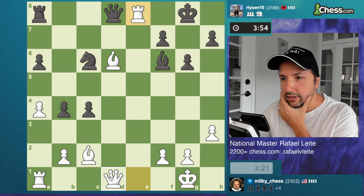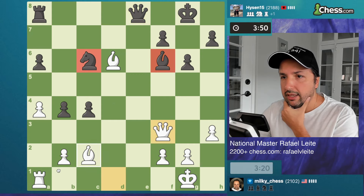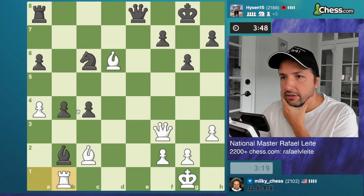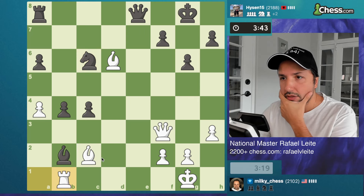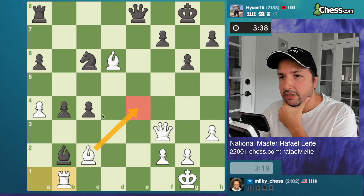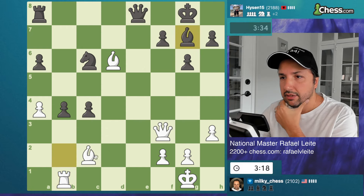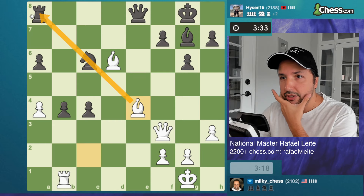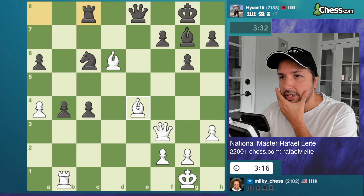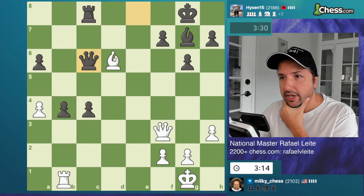How is he going to defend both? Knight is attacked, bishop is attacked. I think he has to capture. The knight is attacked — but the knight is protected, so not really a concern. Bishop e4 is coming next move, so I guess he has to play c3, and I go here, then c2 and give back a pawn. Let's put pressure here — rook c8. Okay, then I can take and take the pawn, so I need to break this pawn chain now.